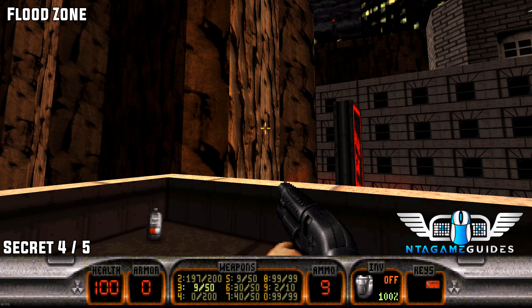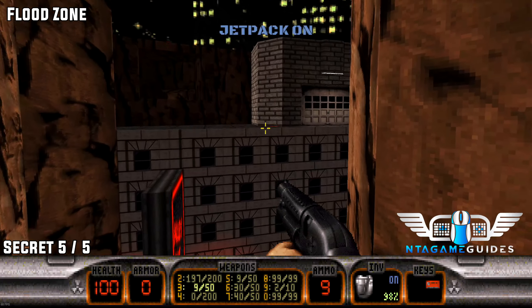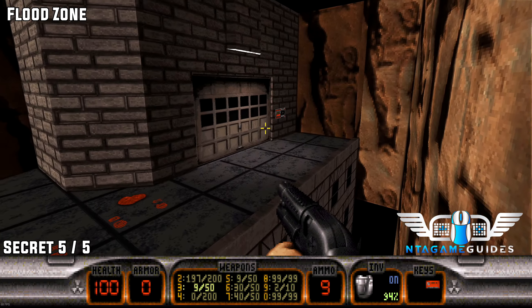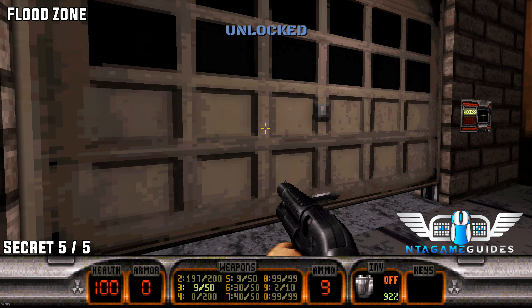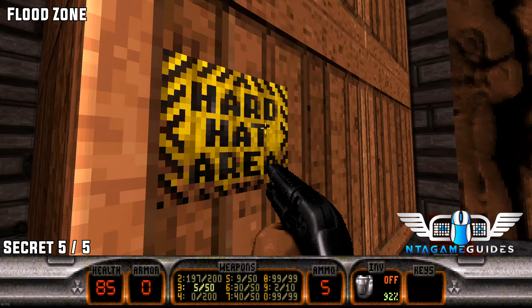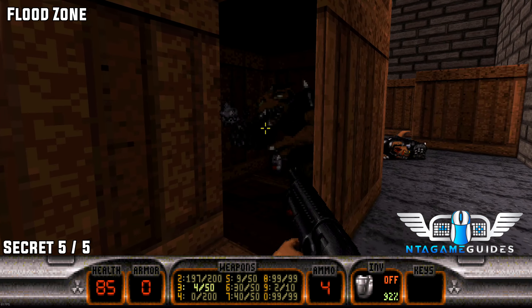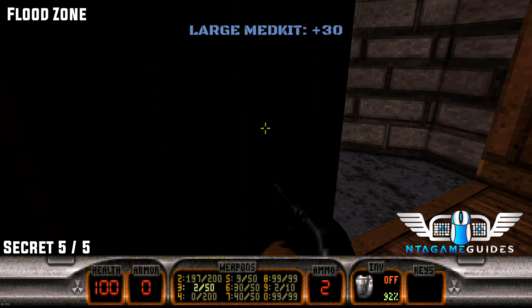From the number four location, fly back over to the red keycard area. Once you go through, you'll get attacked — but as soon as that happens, go left immediately. There will be a hard hat sign you can press, and this will reveal your last and final secret of this level.